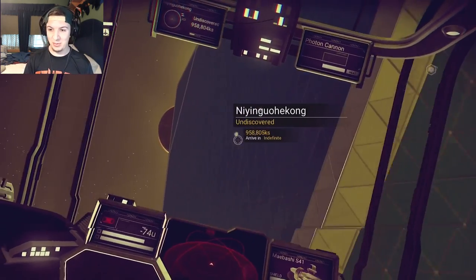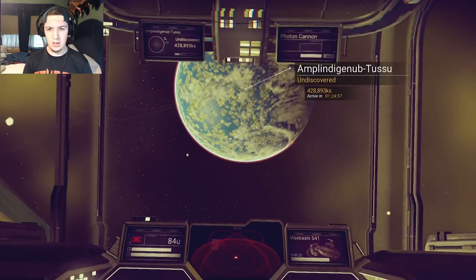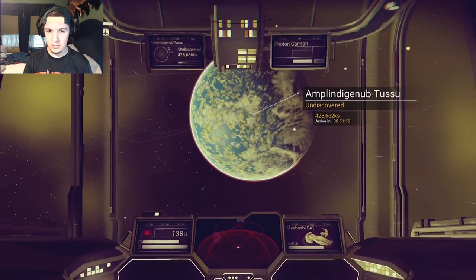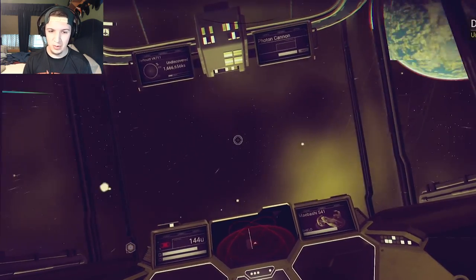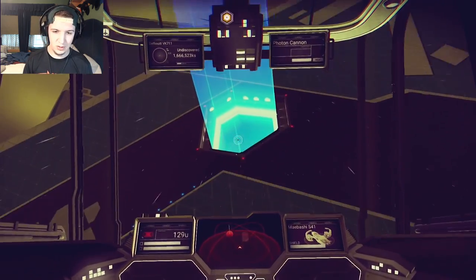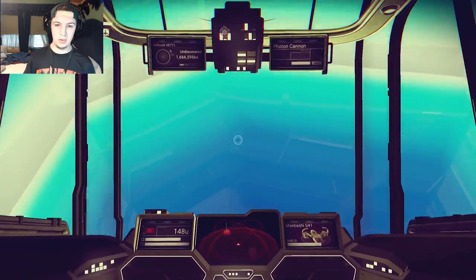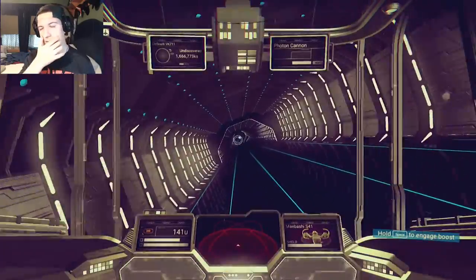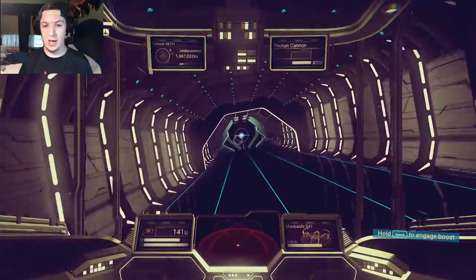Hey everyone, welcome to Mitchie Games. I just almost ran into a space station. There it is. That looks like a water planet. What do I want to show you guys first — Atlas or water planet? Well, let's go to the space station, because I got some stuff. So welcome back to another episode of No Man's Sky.